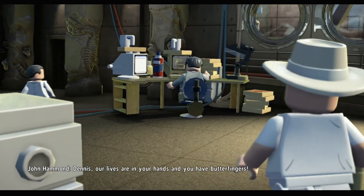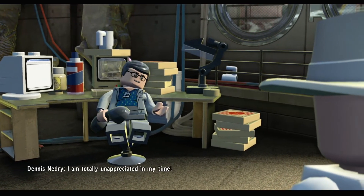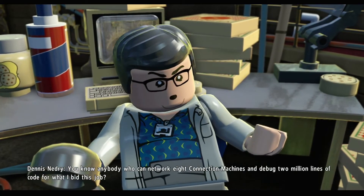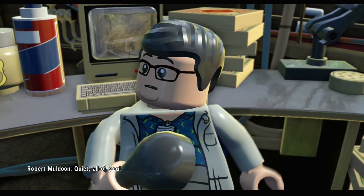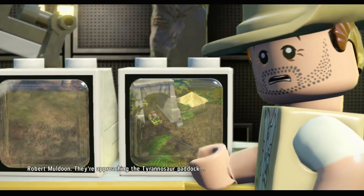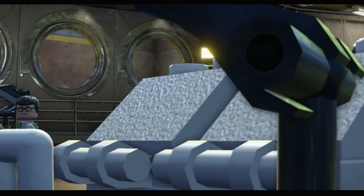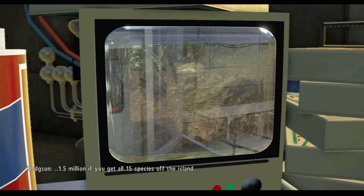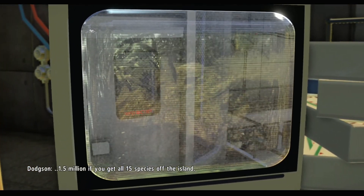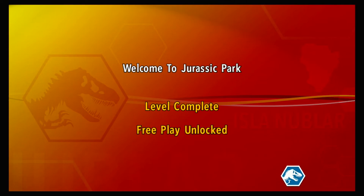Dennis. Our lives are in your hands and you have butterfingers? I'm totally unappreciated in my time. You know anybody who can network eight connection machines and debug two million lines of code for what I bid for this job? Quiet, all of you. I'm approaching the tyrannosaur paddock. Remember, viable embryos — they're no use to us if they don't survive. 1.5 million if you get all 15 species off the island. Seven o'clock, the east dock. Level complete.